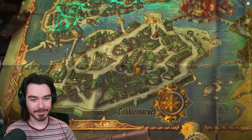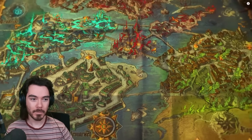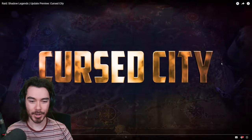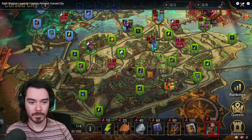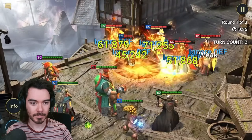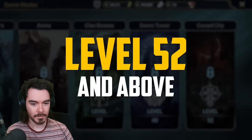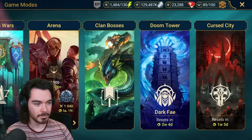Welcome back to another update preview video where today we'll be showing off one of our biggest features to date, the Cursed City. The gates to this accursed city — also known by its original name of Cintranos — will be open soon. Cursed City is a brand new game mode available to players of level 52 and above. The name isn't just for show, either. You have an entire city to explore here.